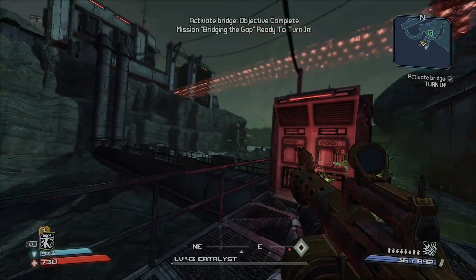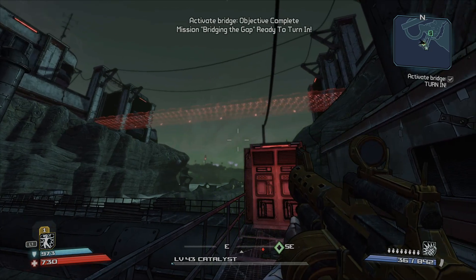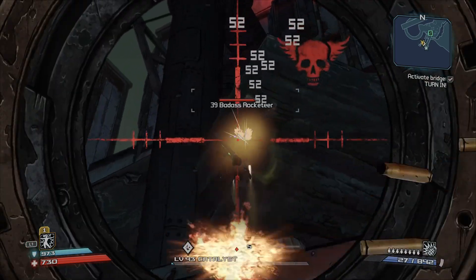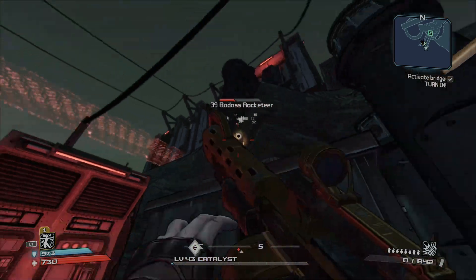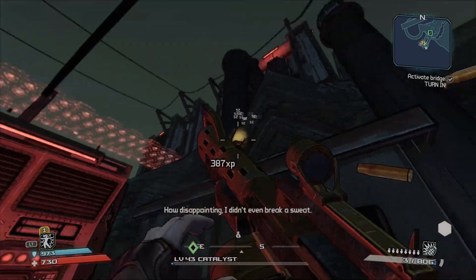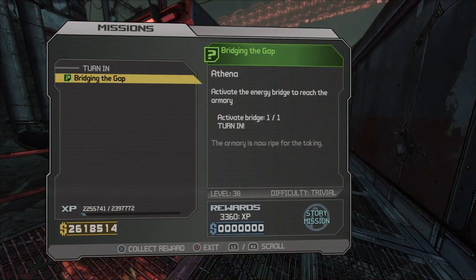I hear somebody — there's an enemy somewhere. Ow! All right, there's the bridge. Oh, I see — why is it attacking me right now? Oh hello! It's a badass rocketeer — no wonder I'm taking so much rocket damage. How dare you! All right, where do I turn this quest in? Right there.